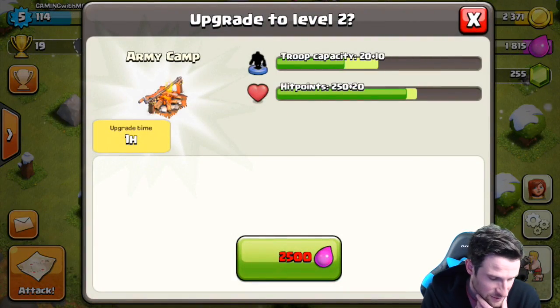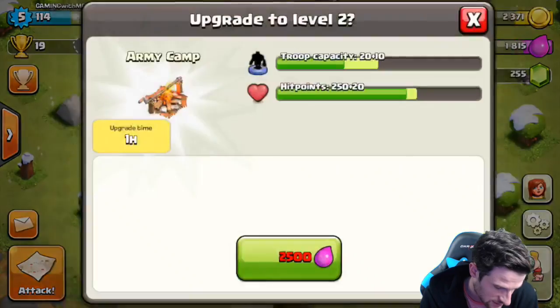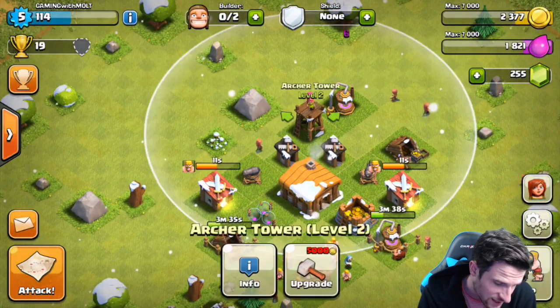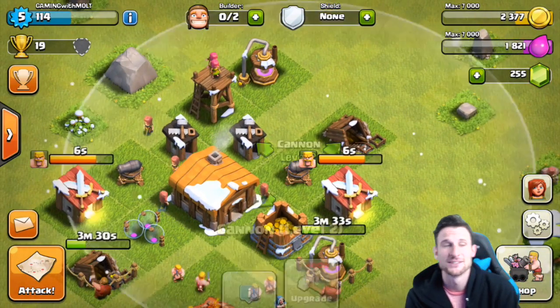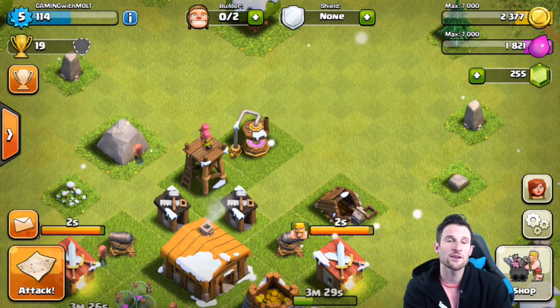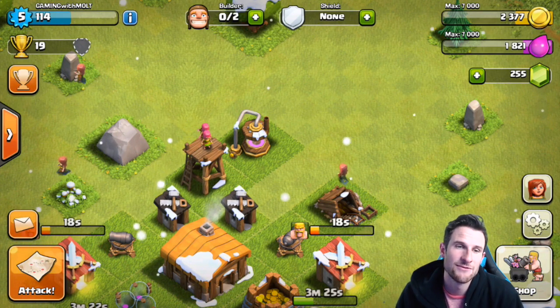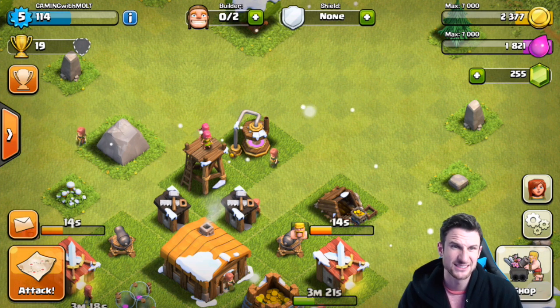I can upgrade the army camp with elixir, so that's something we're going to try and do by the end of this. We need 2500. We already upgraded our cannon to level two, this one is level two as well, and our archer tower is level two also. Comment down below if you want me to only upgrade stuff on screen or if you want me to upgrade stuff off screen, because it is kind of quick at the beginning.